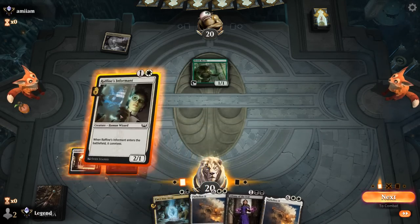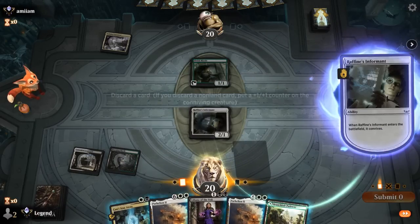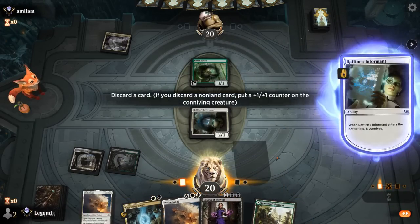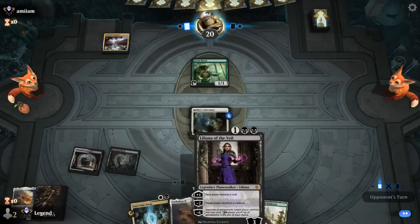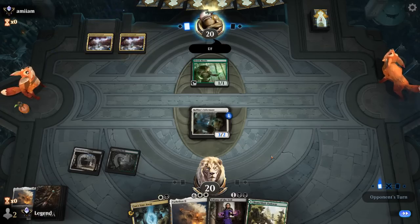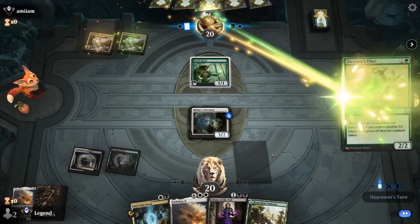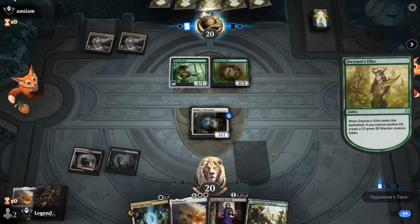That's a scary matchup since it can very quickly present a lethal army, so we don't have much time. Liliana probably won't be at her best if our opponent can make a few tokens. There's a Dwynen's Elite — exactly what we did not want to see.